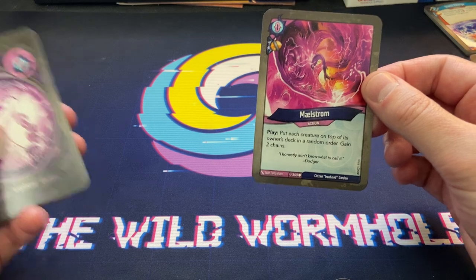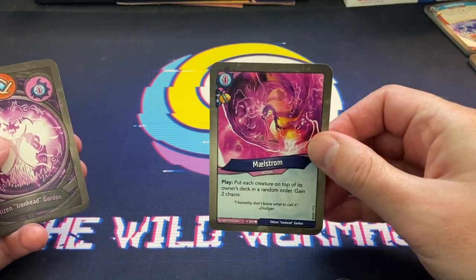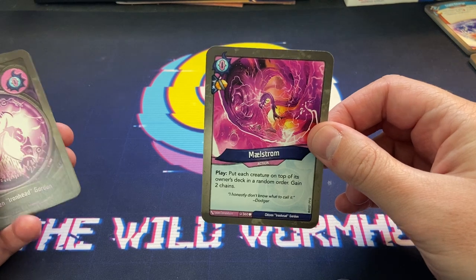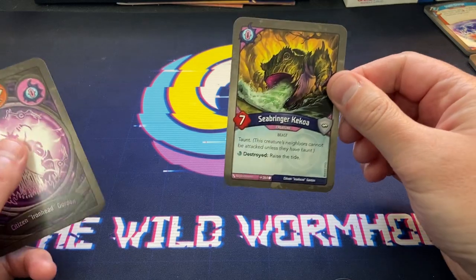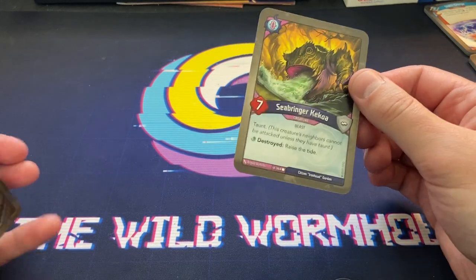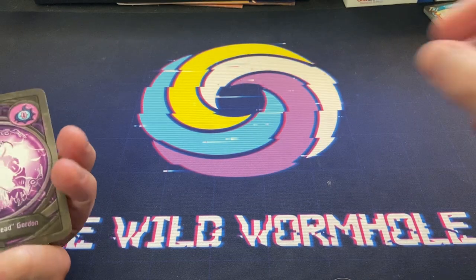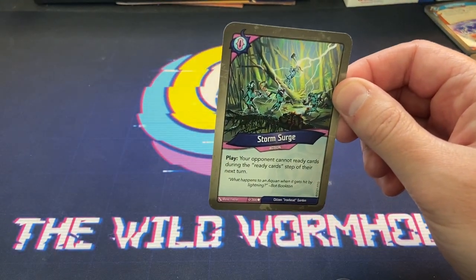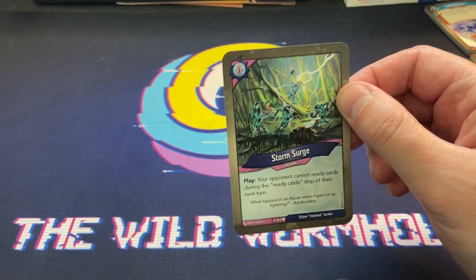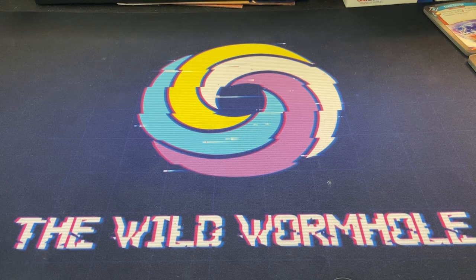Horde Sign - four power, poison. Maelstrom with a capture pip - put each creature on top of its owner's deck in a random order, gain two chains. Seabringer Kakoa - some taunt for those Monty Banks. Destroyed: raise the tide. And last but not least, Storm Surge - your opponent cannot ready cards during the ready cards step on their next turn. Good synergy with exhaustion effects.